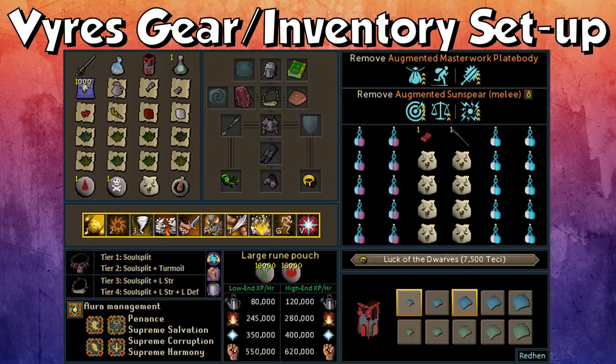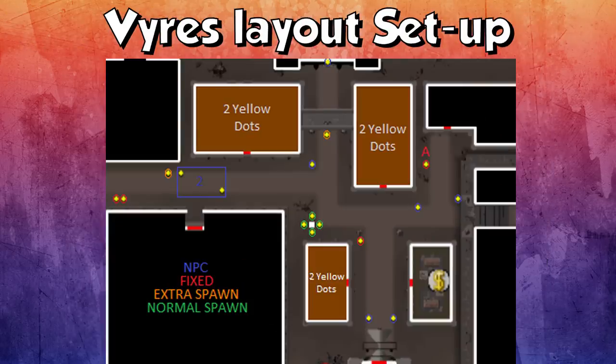Now on to talking about the spawns of the Vyrewatch. When it comes to the Vyrewatch layout setup, it's going to look something like this — I know it looks a bit confusing but I'm going to explain it. When it comes to each of the houses, there should be two yellow dots in every house that is labelled on this map. If there's any more, that means a Vyre is stuck in there and you should kill it while setting up. The NPCs marked blue don't aggro, so when you see those yellow dots on the map, it's fine. The fixed spawns in red will always just stay there.